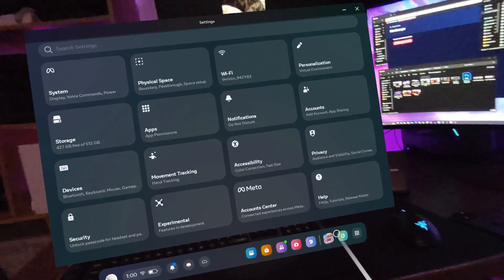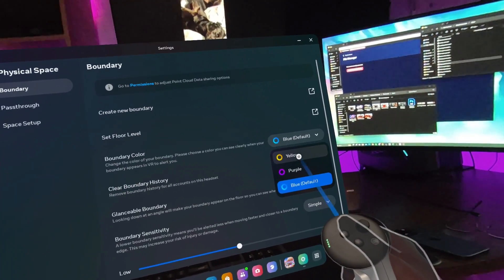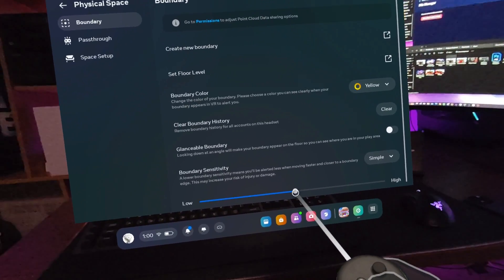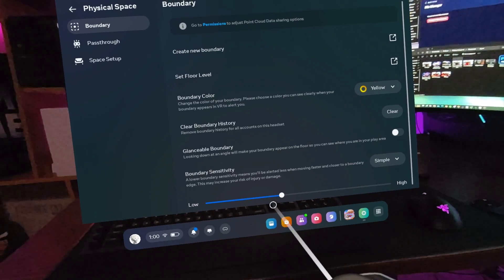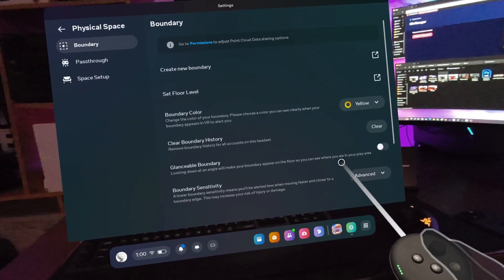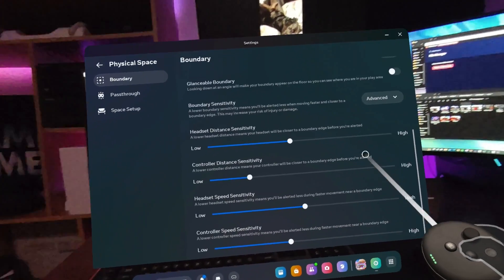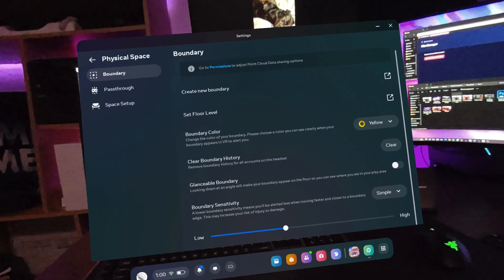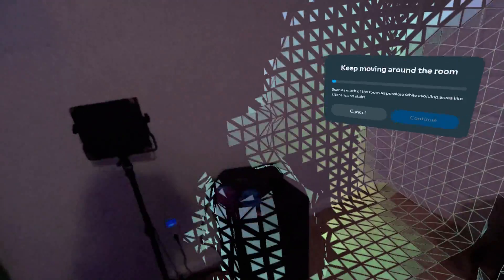If you head into your settings, then into physical space, you can adjust your boundary sensitivity and color. These provide you with a means to either increase your immersion or better ground yourself in reality. Decreasing the sensitivity slider means you'll have to get closer to your guardian boundary to activate it, whereas increasing the sensitivity means you can activate your guardian from further away. This can be helpful in a small area with lots of walls. However, if you have a lot of breakable things in your room, it might be important to increase that sensitivity so you're not even close to hitting anything.